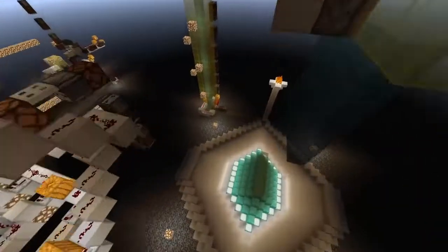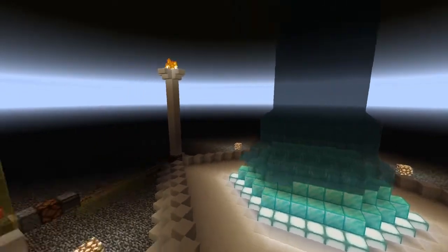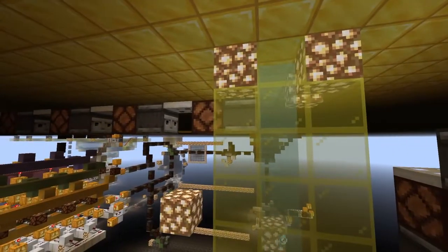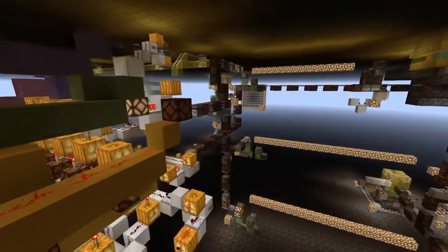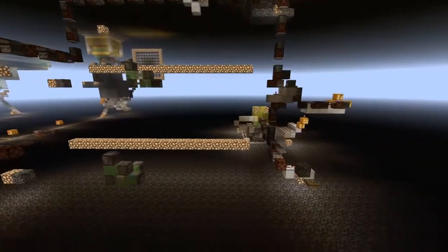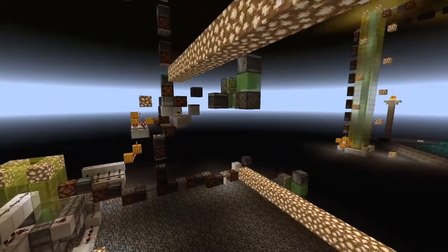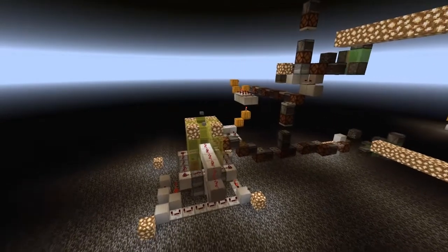The next register dispenses a bucket of water, which is detected and opens the stream to fill a fountain down below. This is detected, starting a bubble column, which at the top is detected and sends a signal to shift to the fourth register. This has started three flying machines — the top flying machine sets a latch, and the bottom flying machine sends a signal out to our vertical TNT cannon.